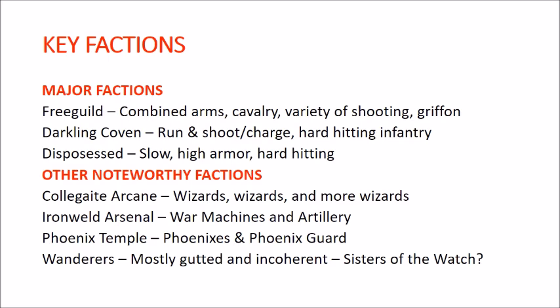Other important factions: Collegiate Arcane is basically where all your wizards are — particularly important if you're building Hollow Heart. Iron Weld Arsenal is where all your war machines and artillery are, very much lined up with Greywater Fastness. The Phoenix Temple covers your Phoenixes and Phoenix Guard, important for Phoenicium. I also want to note the Wanderers — they got lumped into this book but were pretty gutted and aren't very coherent as a force, though Sisters of the Watch are definitely really good.